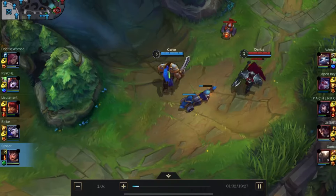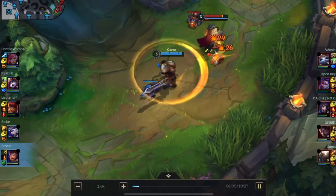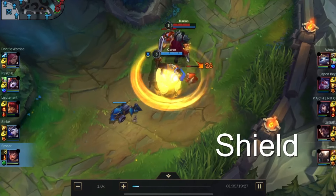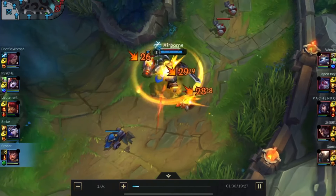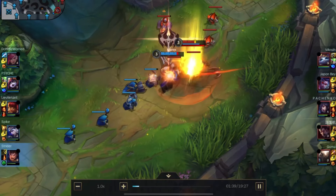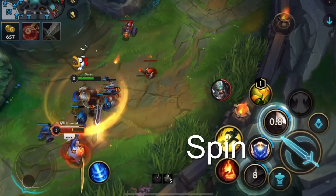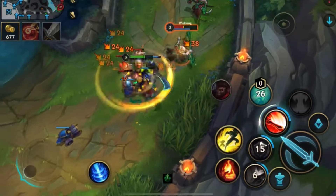A common trade is to hit them with silence, then spin, and then shield once the silence ends. You should shield at the end of the silence duration because they will use their abilities straight after the silence ends. This works best when you catch someone by surprise by silencing them first before they can react.